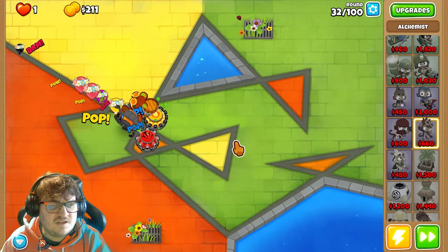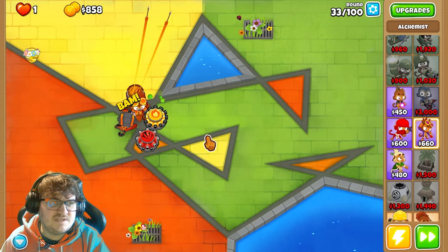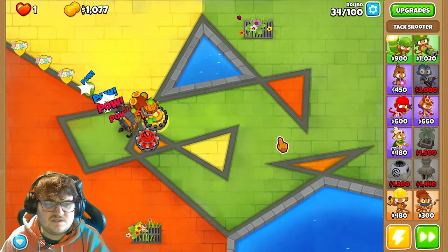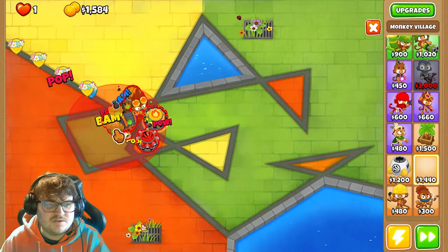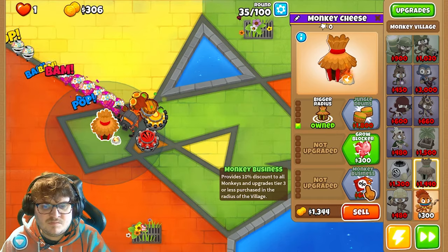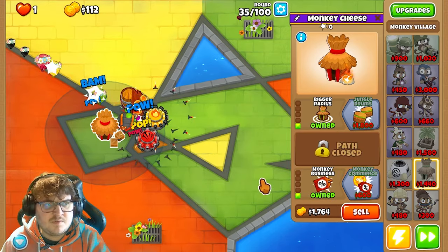Now we're going to get the village and place it here. The towers are really expensive, but we should be fine. We're going to have two villages — the first village will help us with the cost on the towers. We'll go for Monkey Business because the towers are so expensive in Impoppable and we need to do this.